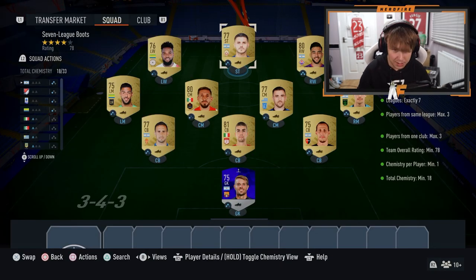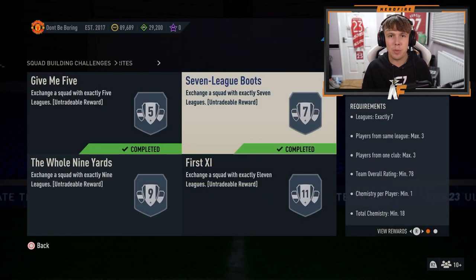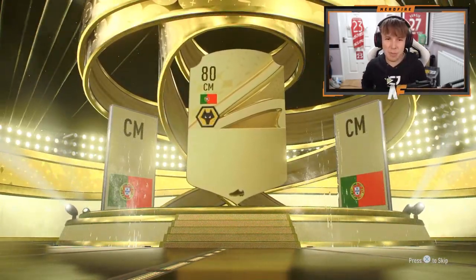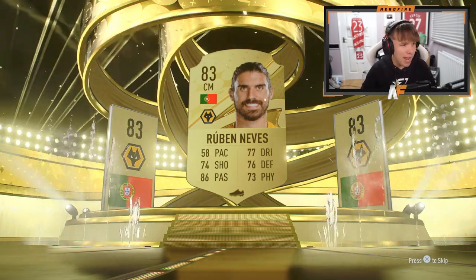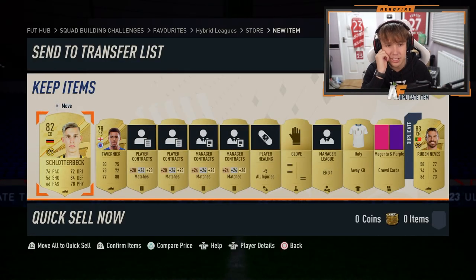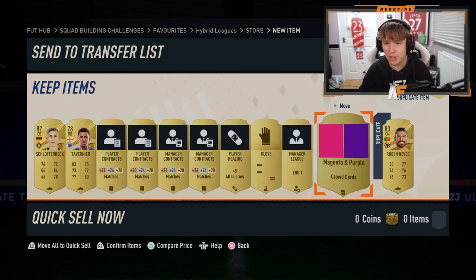I completely forgot to show you the SBC I submitted last time, but this one is the 7 League Boots, and for that we get a rare gold pack. Advanced SBC pack number two - it's going to be a board. Rare gold packs are never good for me on any FIFA over the last few years. Schlotterbeck I guess is usable, Tavernier's not the worst card, but apart from that it's not the greatest pack.